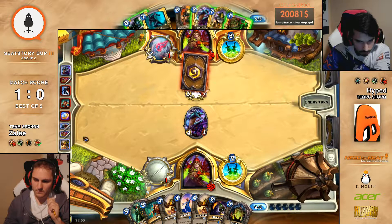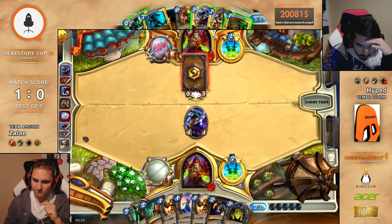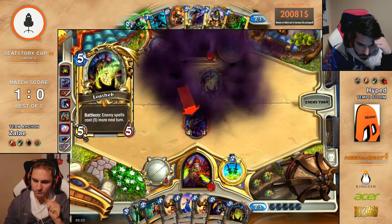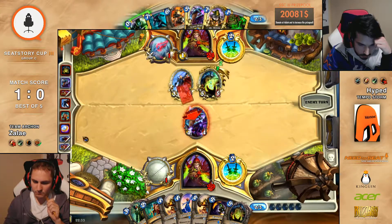You have kind of the same thing here, but I guess Loatheb is just better. Do you kill the Azure Drake though? I don't think so. With the Loatheb on board it's not that scary. I would always say you kill it off, because Azure Drake is really scary in Rogue, but with Loatheb — you only have one dagger.